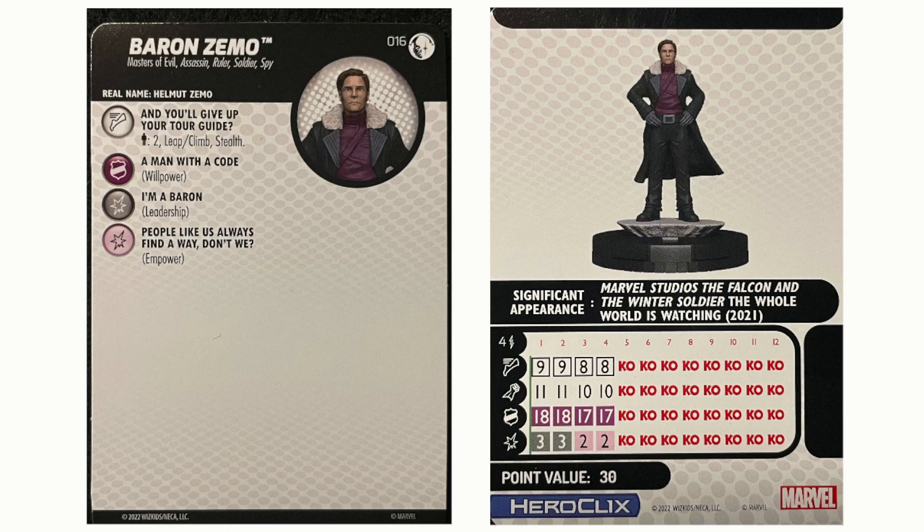Let's take a look at the back of his card. He's got a 4 range with a single target. He's got that special movement power on all four of his clicks, so he could just pick people up and take them with him however he decides to move. He also has Willpower — on a 5 or 6 roll at the beginning of your turn, he can remove an Action Token, which means he can do it all again. He has Leadership, so he can take a token off one of the people he carried. And further down his dial, instead of Leadership he has Empower, so that person gets a plus one to their damage instead of getting the token taken off. He's a pretty good utility piece.